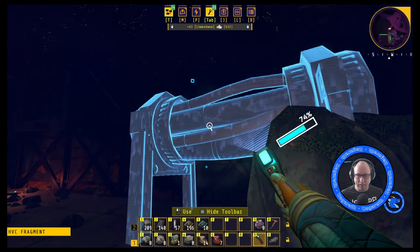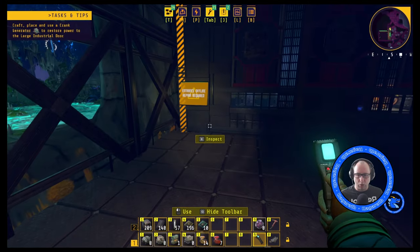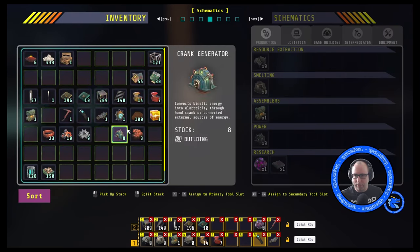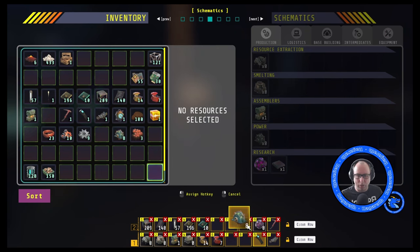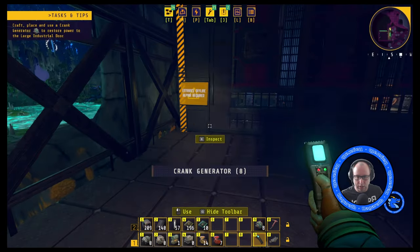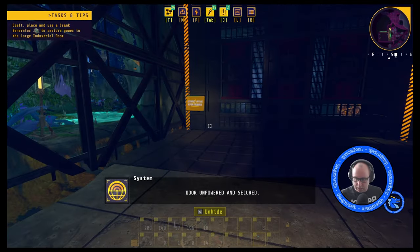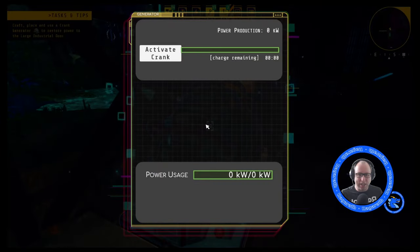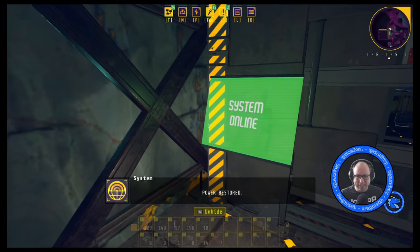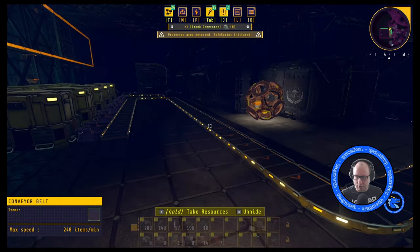We've got a thing to scan here, and this door requires that you bring with you a crank generator to actually power up the door. So if we place the crank generator down and click this, it'll tell you that you need power. We then need to put the crank generator down and just hit and activate it. It will then restore the power, and at this point you can delete it and take it back.